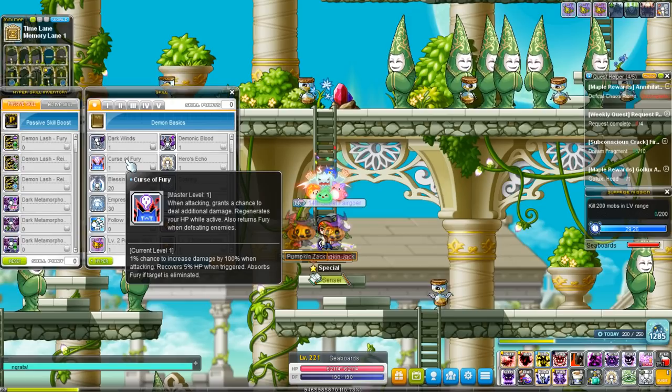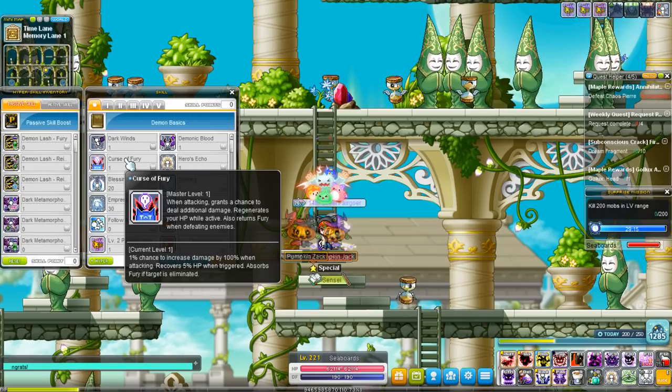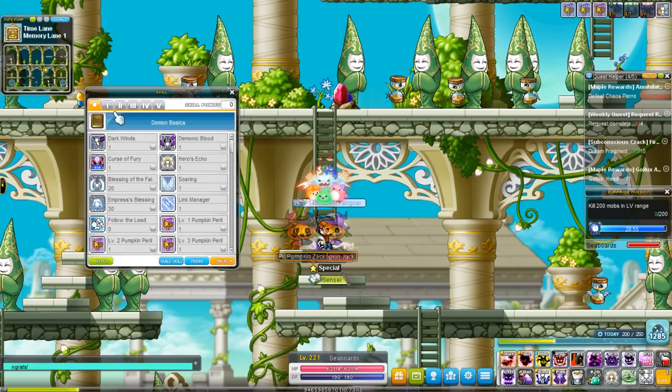Third skill on the list is Curse of Fury. You have a 1% chance to double your damage when you're attacking and it recovers 5 HP. It's not a very particularly practical skill just because it has only a 1% chance to activate — I keep forgetting this skill even exists, but it's there. You also get all the other skills like Blessing of the Fairy, Empress's Blessing, Hero Echo and Soaring by doing other quests. The passive skills for the time being are just these three.